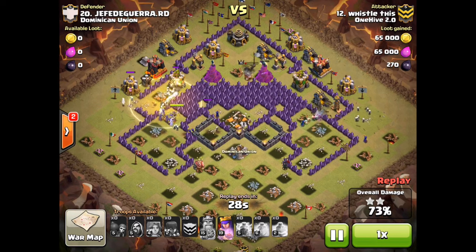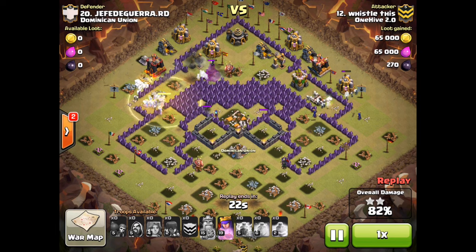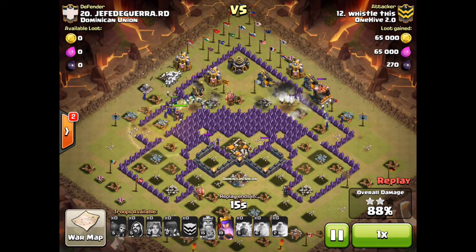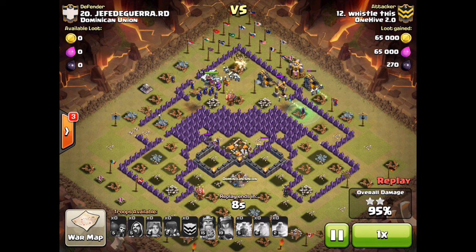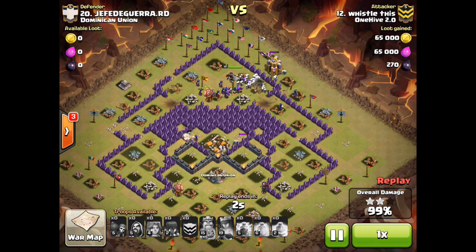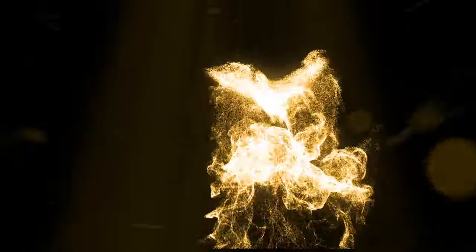I was actually a little concerned on the right side because the Tesla was doing some work, but you don't realize how many little skeletons are out there — it takes so much to bring them down. That was honestly just a great attack, and the perfect base for it. This base was already three-starred, so we're just using practice attacks now. Great attack Whistle — it's good to switch it up when you've got a pretty good lead in a war.